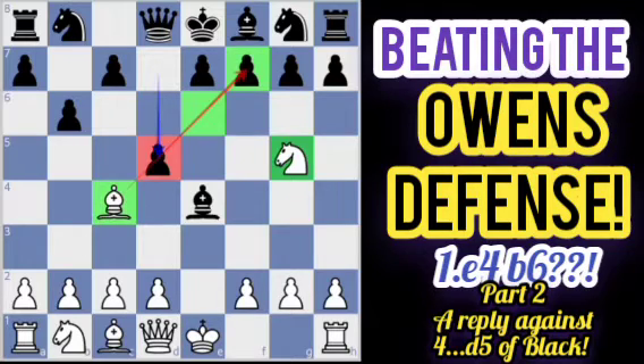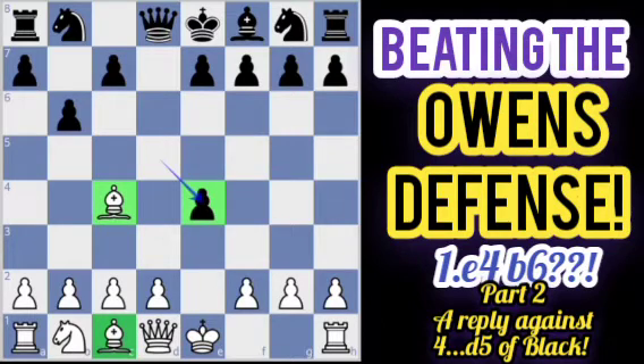After d5, we simply play knight takes e4, allowing Black to choose whether to grab the bishop or the knight. If Black grabs our knight on e4, although we are a pawn down, we have the bishop pair on the board, which compensates for the pawn deficit. We continue with knight c3, trying to regain the pawn while developing a piece.